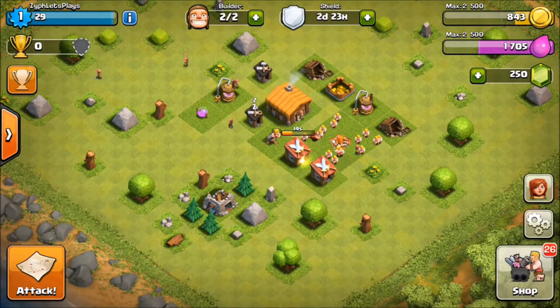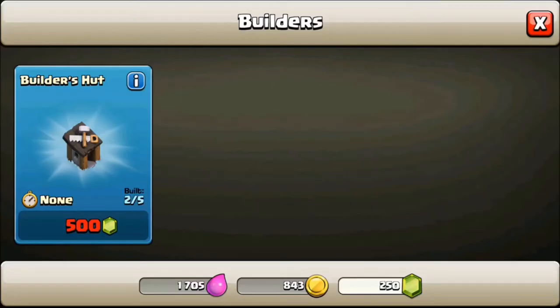If you go up here and look at your builder's hut, these are the key to Clash of Clans. In my big base I have 5 of them, which is the maximum. Right now because I just started off I have 2 of 5. It's up to you on whether or not you want to spend money.